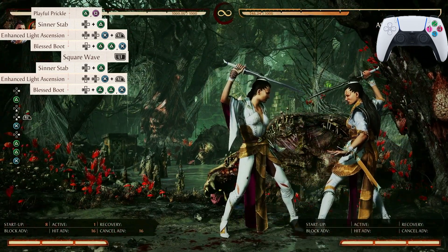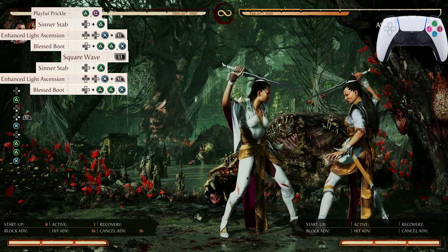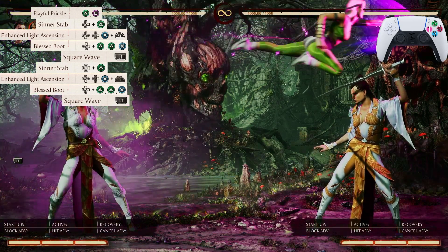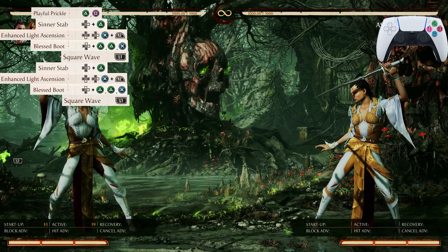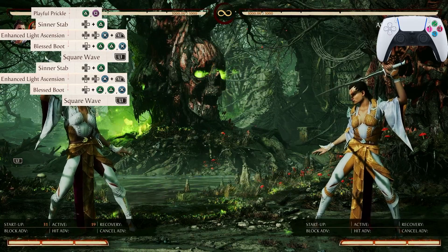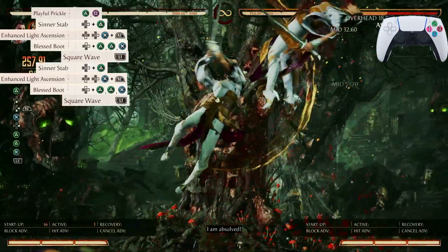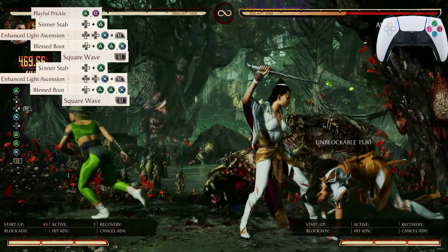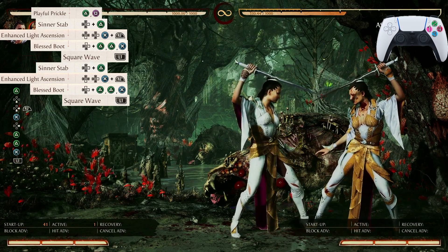The next input in the combo is going to be Square Wave again — you're going to call in your cameo Sonya. Let's work from Playful Prickle and go all the way down to Square Wave. You should be at 469 damage if you did that correctly.